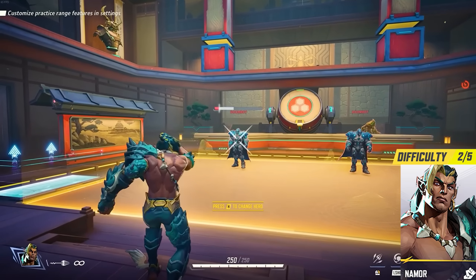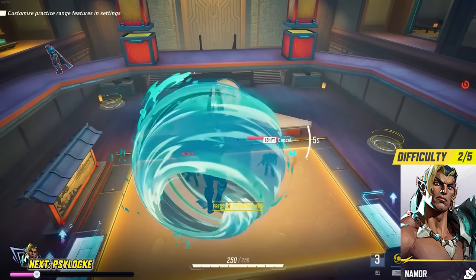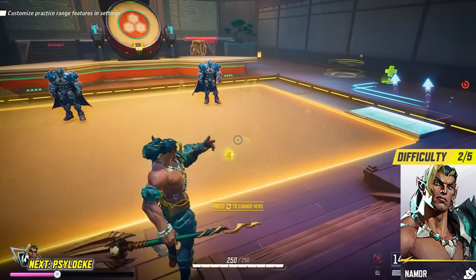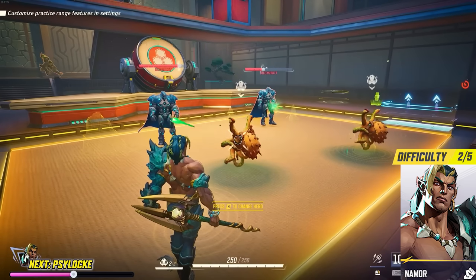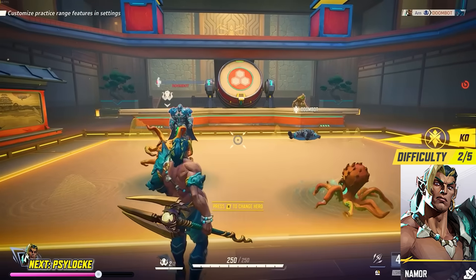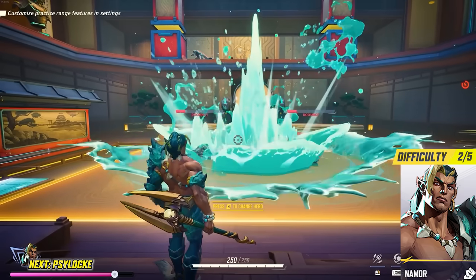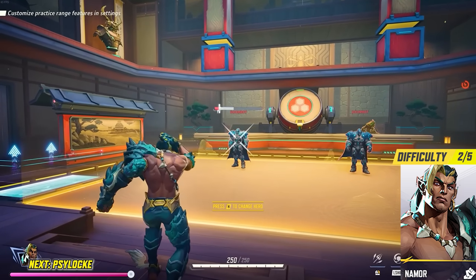Namor is up next. If you like to stack up tons of damage against enemies and rack up kills safely from the backline of your team, Namor will be perfect for you. His main playstyle is focused on dealing decent persistent damage with his long-range spears that can hit fairly easily from a distance. As long as you keep far away from enemies you'll be fine, but get up close and you'll be an easy target because of your low health and lack of good movement abilities.